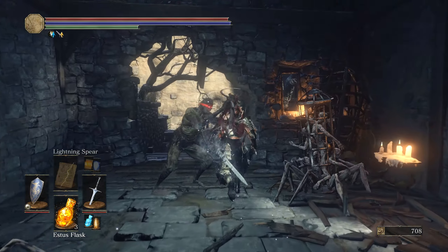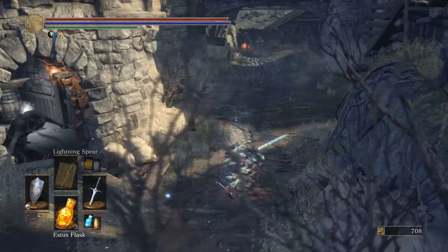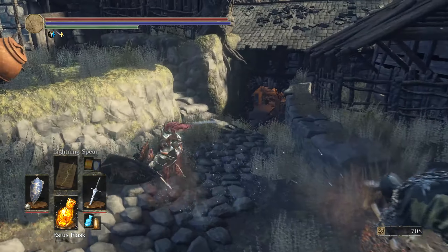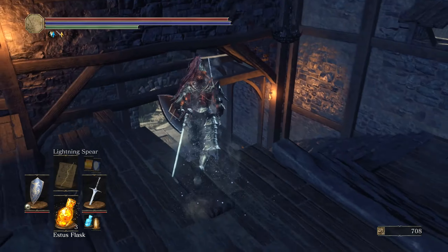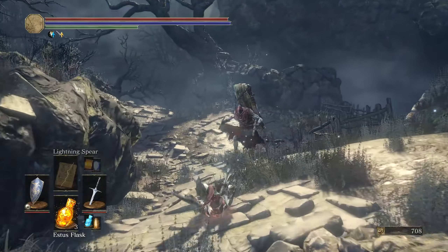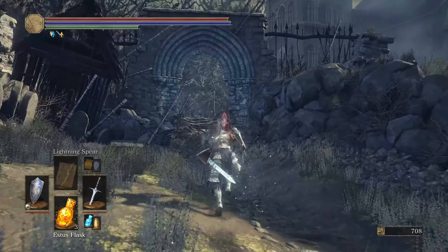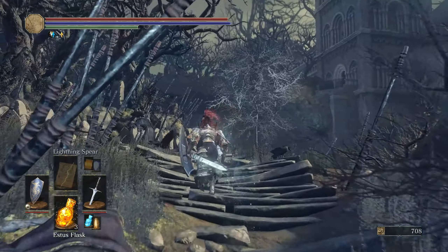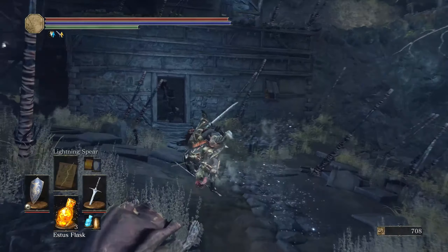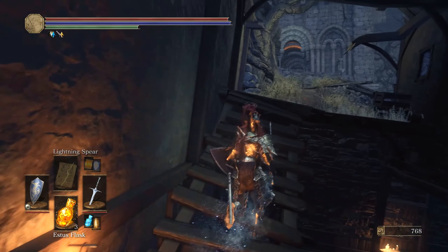Just make sure you skip all this — watch out — because apparently I can't start up the Grand Archives area until I fight a couple more bosses, so this is early in the game. Just keep running, dodge the enemies, jump down here. Keep running down and you should be able to get to the boss fight area. I don't have the super speed on for this video, so just keep running.